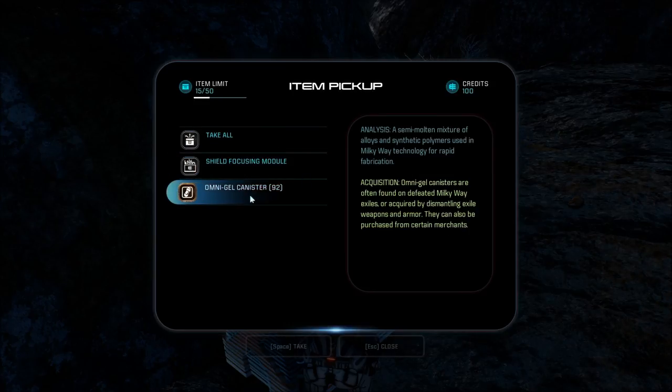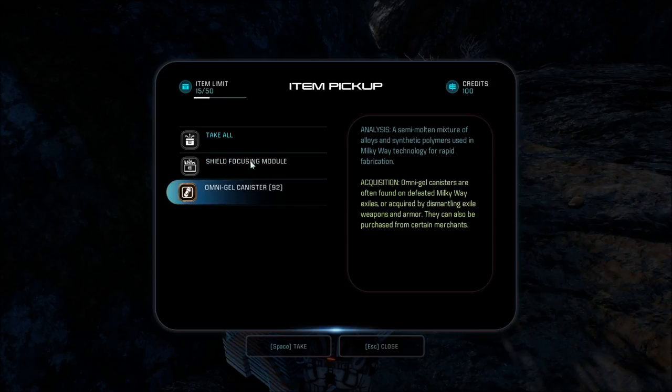Shield Focusing Module and Omnigel Canister. Now this wasn't in here — there was some other item, something else we could only sell to a vendor. Omnigel Canister. So I really haven't gotten past this area. Hopefully I can continue to play; if not, you won't be seeing this. A semi-molten mixture of alloys and synthetic polymers used in Milky Way technology for rapid fabrication. They are often found in defeated Milky Way exiles — really? Milky Way exiles. Or acquired by dismantling exile weapons and armor. They can also be purchased from certain merchants.